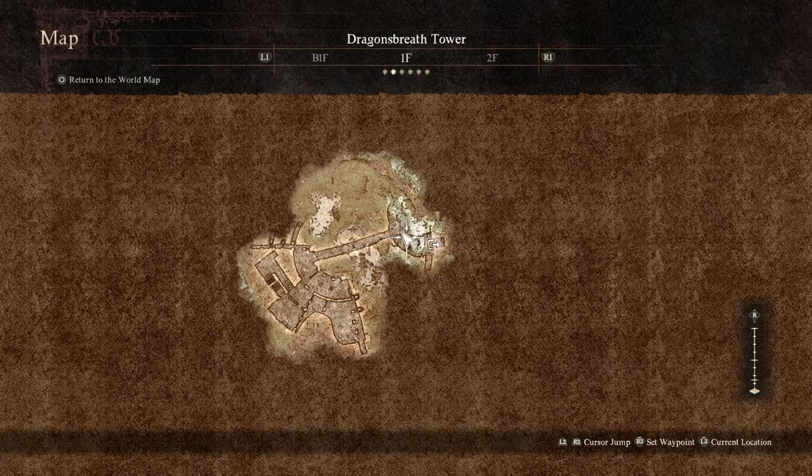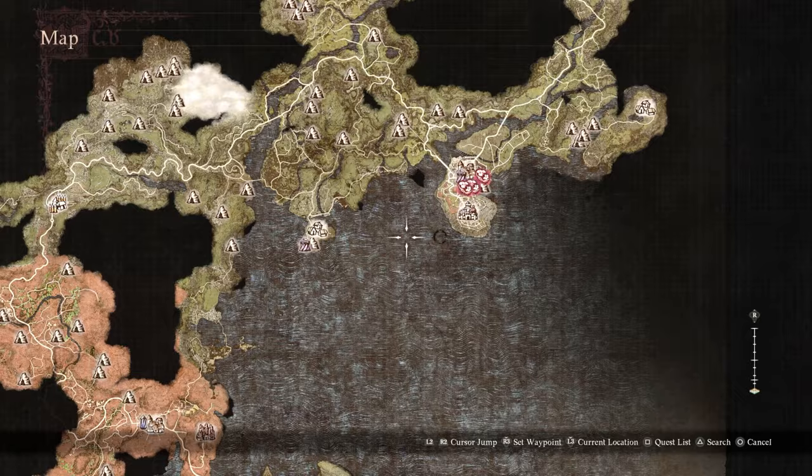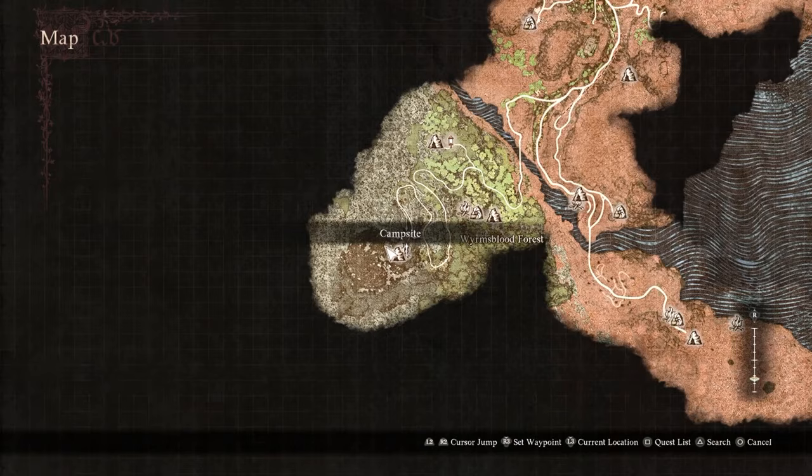We need to go to the Dragon's Breath Tower, which is basically right off the desert. There's the Flame Bear's Palace, there's Vernworth, there's the Lion People Place — it's all the way over here.